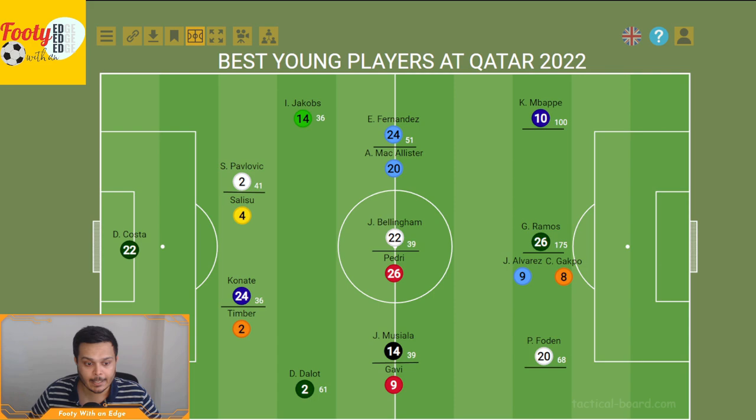Next, we have Bukayo Saka on the wing — another Englishman who's been doing really well in this tournament. He scored three goals and created three chances in just over 200 minutes for his national team. It'll be really interesting to see what both Foden and Saka can do against France in the quarterfinals.